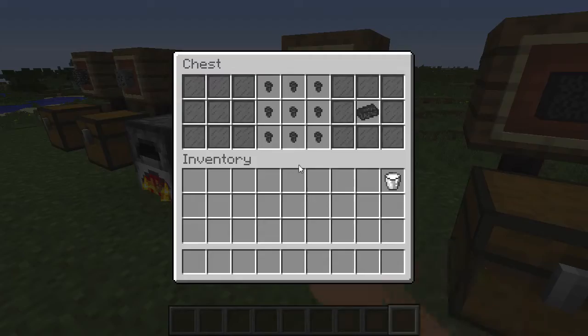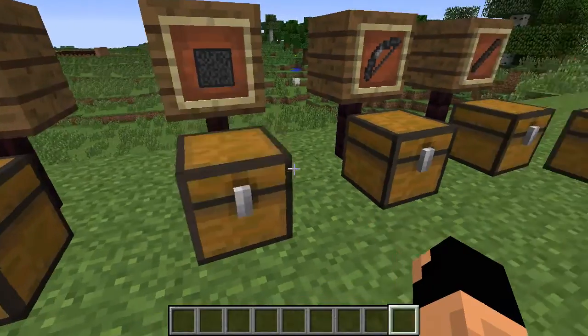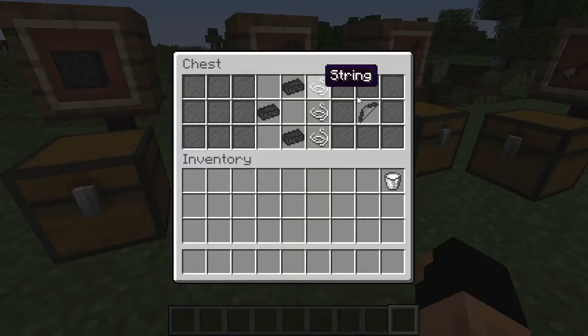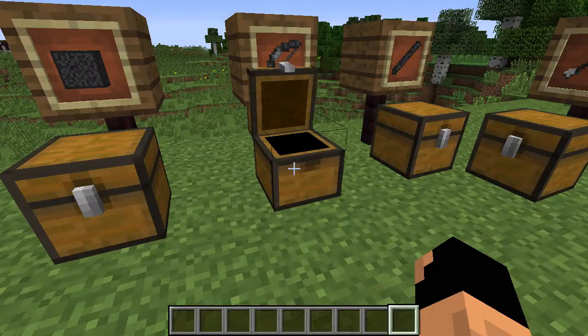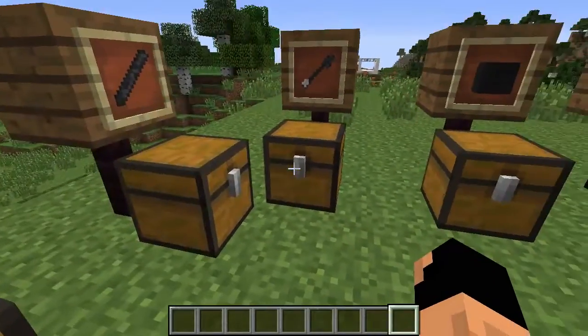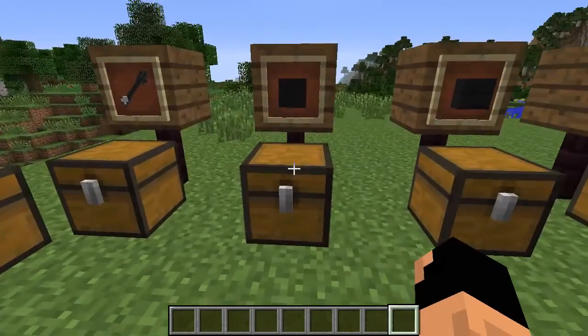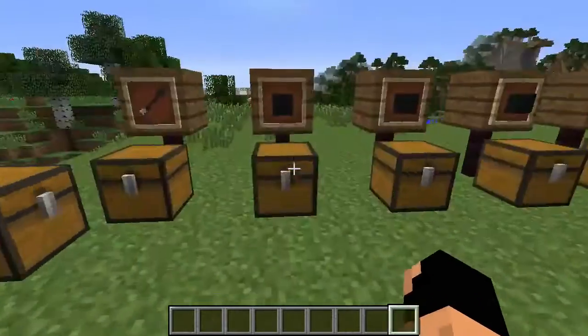Once you have nine pieces, you can go ahead and make the Bedrockium block, kind of like an iron block, gold block, or diamond block — the same way ores work. There's also a Bedrockium bow, which is a stronger bow. And then we have our Bedrockium rod, and with that Bedrockium rod we can make Bedrockium arrows, which obviously work with the Bedrockium bow.